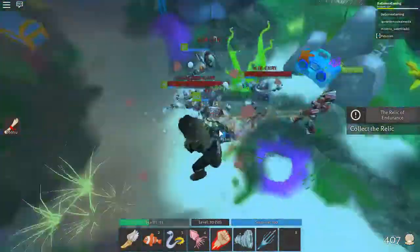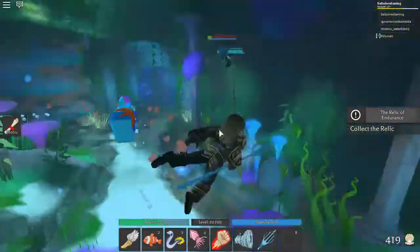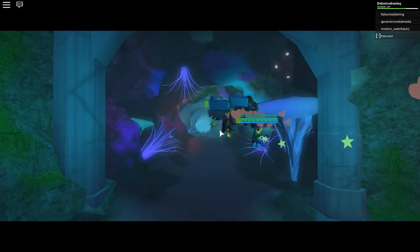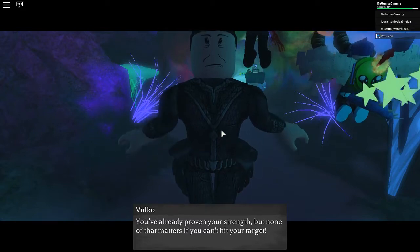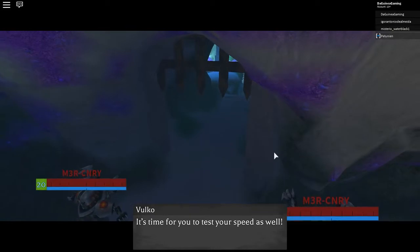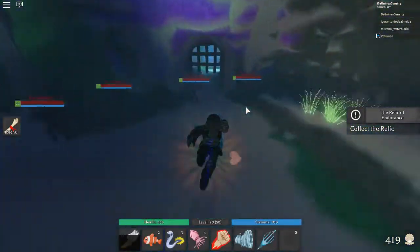Get the boosters because they boost the other enemies, making them really hard to kill. So you want to get the boosters first to make it easier. Get the boosters first and then get the others. If you have a huge team it doesn't really matter anyway. This gate here - you want to use your fast swim ability, which you get at level 20, to go under this door really fast before it closes.